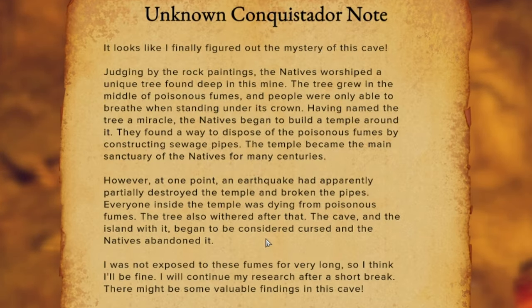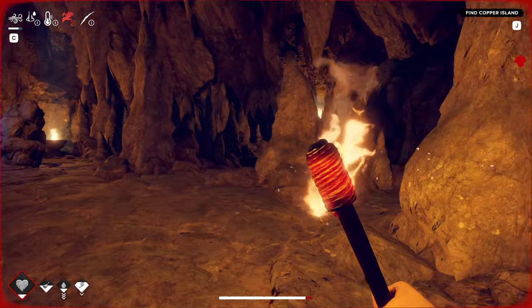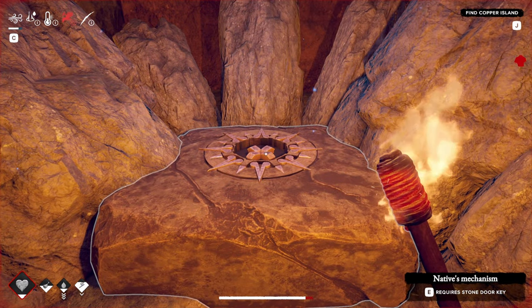It looks like I finally figured out the mystery of this cave. Judging by the rock paintings, the natives worshipped a unique tree found deep in this mine — the tree grew in the middle of poisonous fumes and people were only able to breathe when standing under its crown. Having named the tree a miracle, the natives began to build a temple around it and found a way to dispose of the poisonous fumes by constructing sewage pipes. The temple became the main sanctuary of the natives for many centuries. However, at one point an earthquake apparently partially destroyed the temple and broken the pipes — everyone inside the temple was dying from poisonous fumes, the tree also withered. After that, the cave and the island began to be considered cursed and the natives abandoned it. I was not exposed to these fumes for very long so I think I'll be fine. I will continue my research after a short break — there might be some valuable findings in this cave. Yeah, I need bandages. A stone door key!